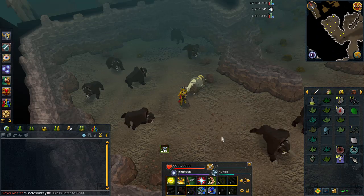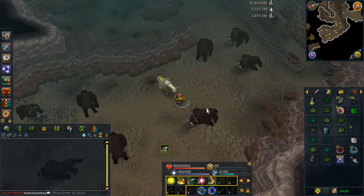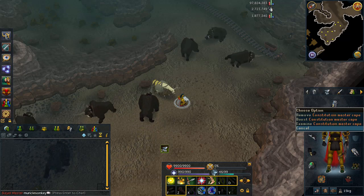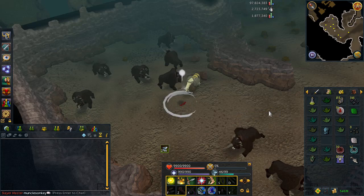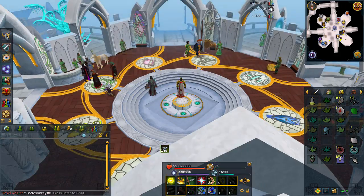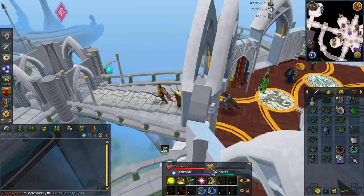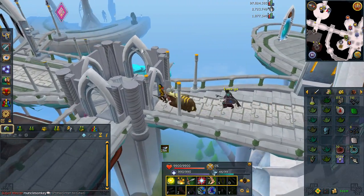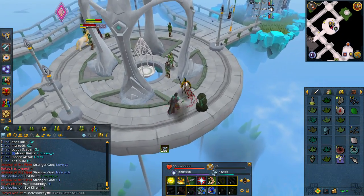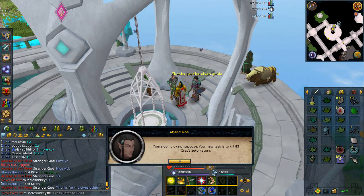Another Darkbeast task down. 2 more to go until Comp Cape back, but I'm not really looking forward to it as much as I thought I'd be. Yes, the Comp Cape has amazing stats, but this 120 HP cape is kind of growing on me a little bit. It doesn't really match the Gilded Armor that well, and I'm hoping I can recolor the Comp Cape so that it does. I also forgot to do my farming run today. I try to do 2 magic tree runs a day because that's pretty good XP.